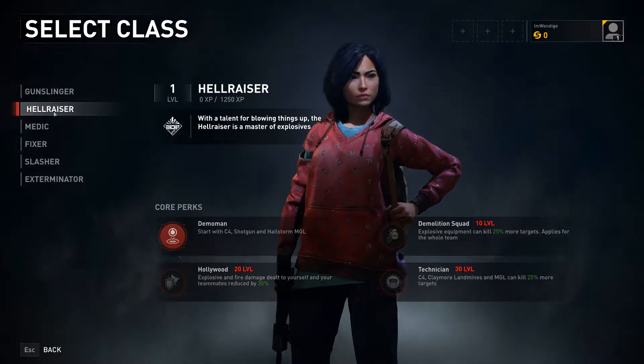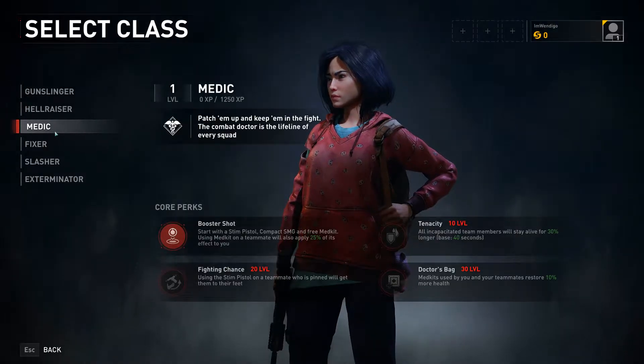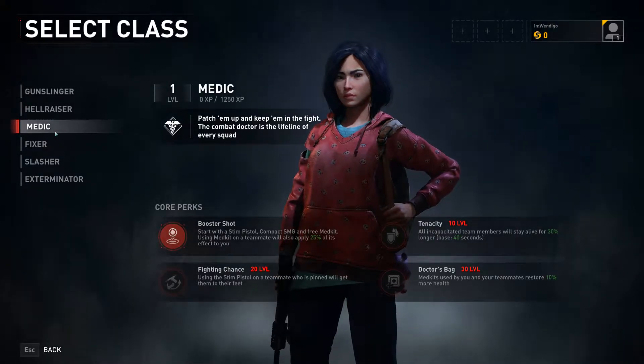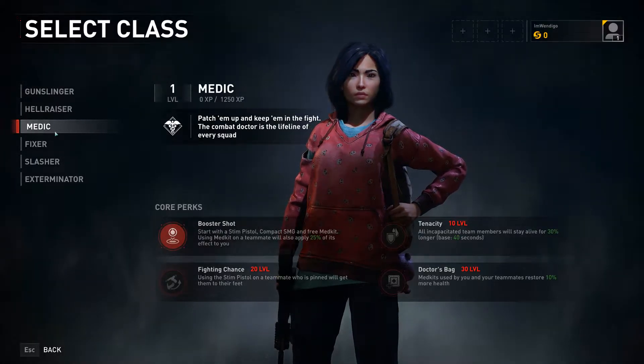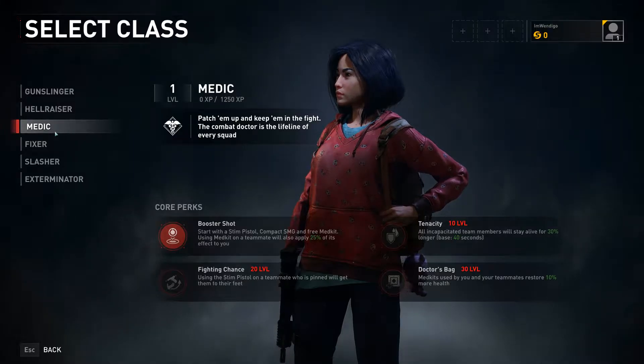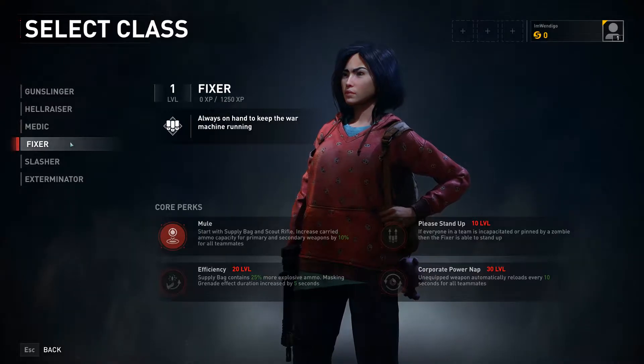Shotgun Hailstorm, okay that's not bad. The Medic starts with a stim pistol, so I'm guessing you can heal yourself up with that. Compact SMG and free med kit - using a med kit on a teammate will also apply 25% of its effect to you. That could be helpful.